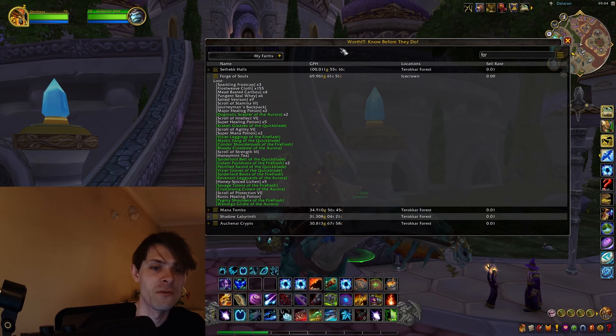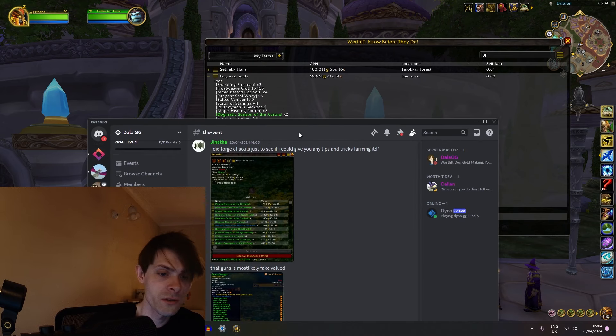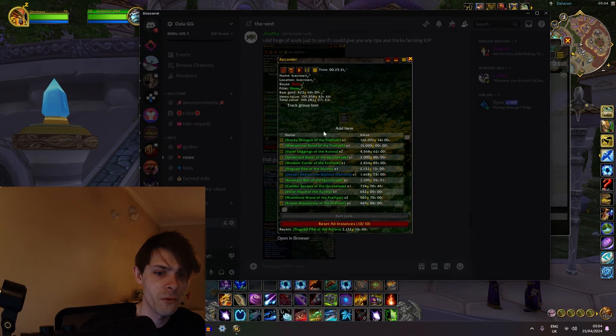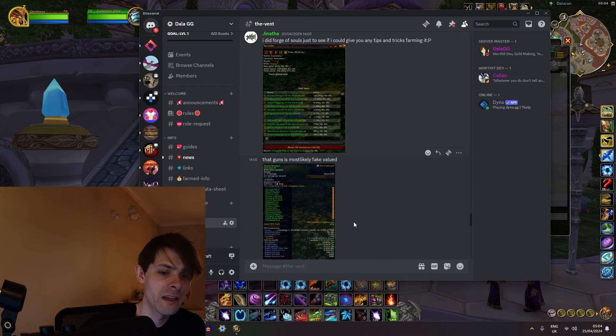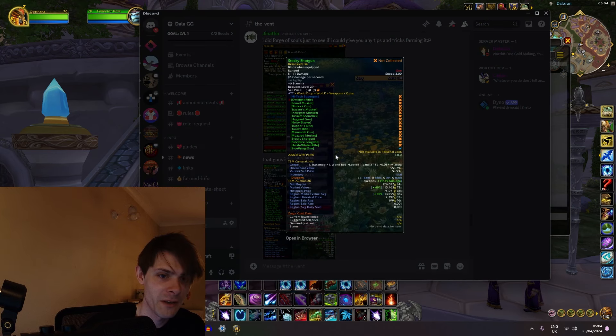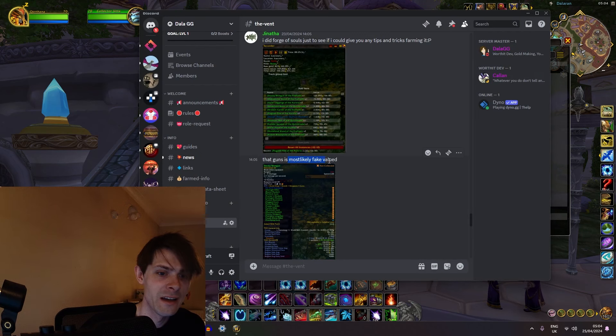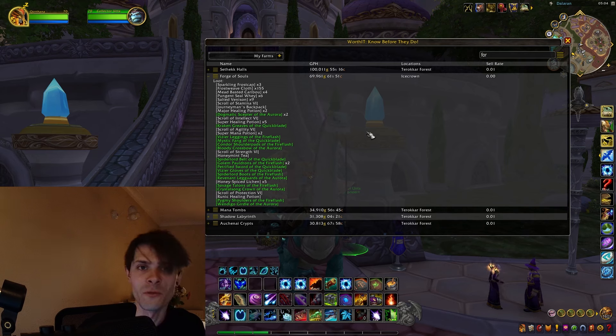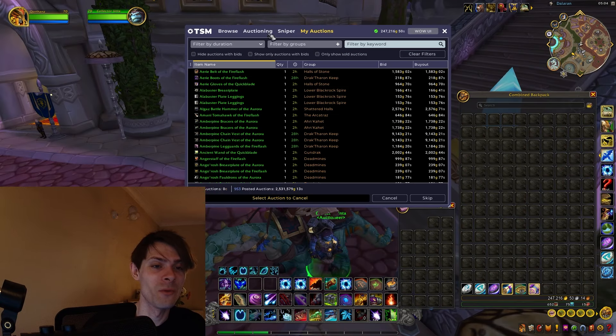I've got Jin's results here and he managed to get 159,000 gold for his farming session. One of the keynote items was the Stocky Shotgun of Fire Flash at 126,000 gold. It could be that a load of fake value is going on here at this moment in time, as he most likely stated, and I'm probably going to agree with him about fake value with the Forge of Souls.